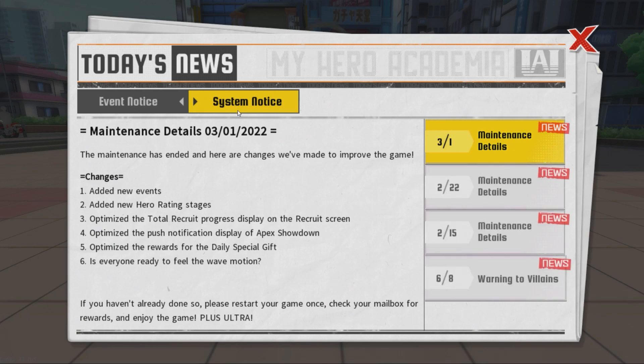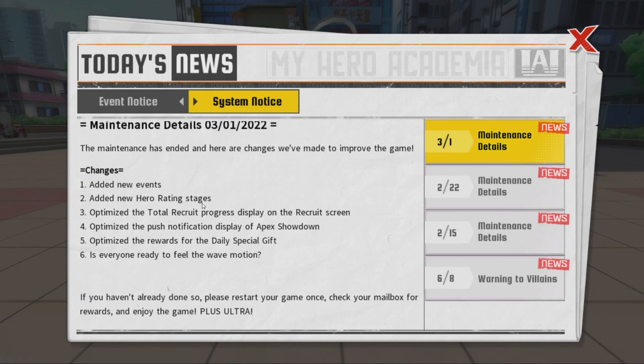First off, you might be wondering what I've been talking about. This was mentioned in the patch notes - they added new stages of hero trade rating, which is really cool. They added the recruit screen fix, which is again really cool. The thing I wanted to mention was they optimized the rewards for the daily special gift.